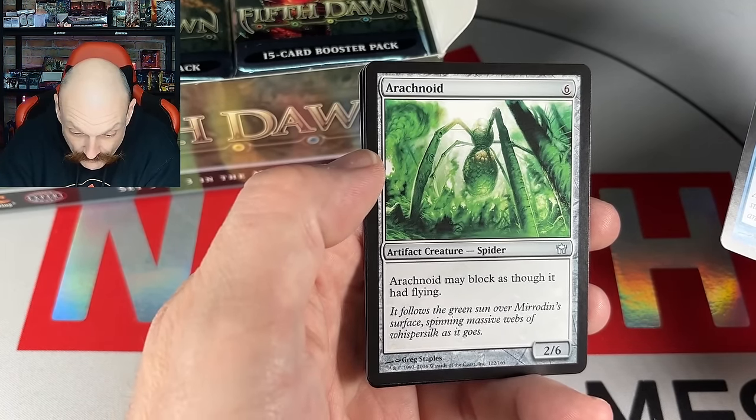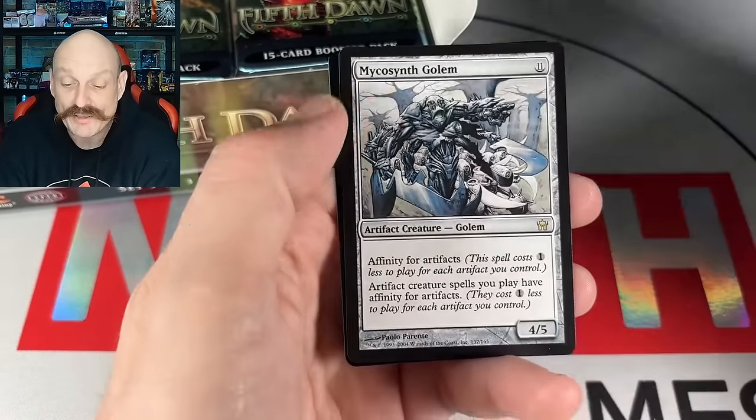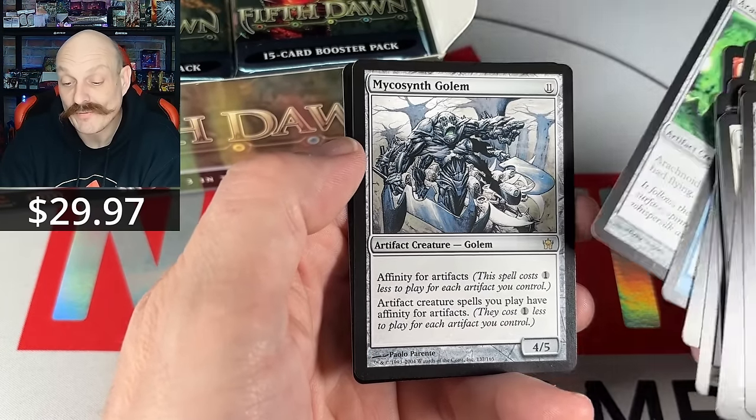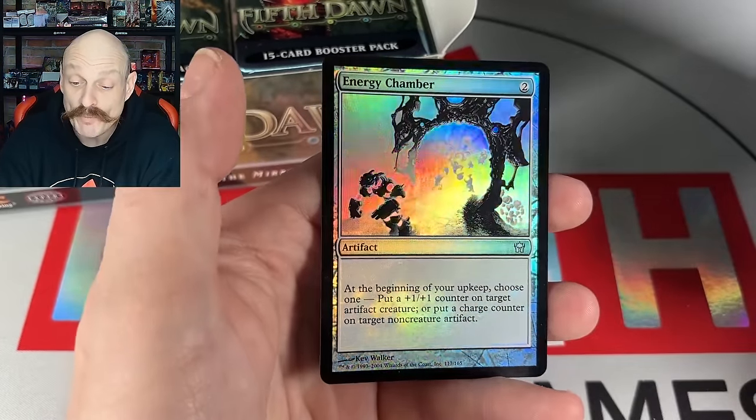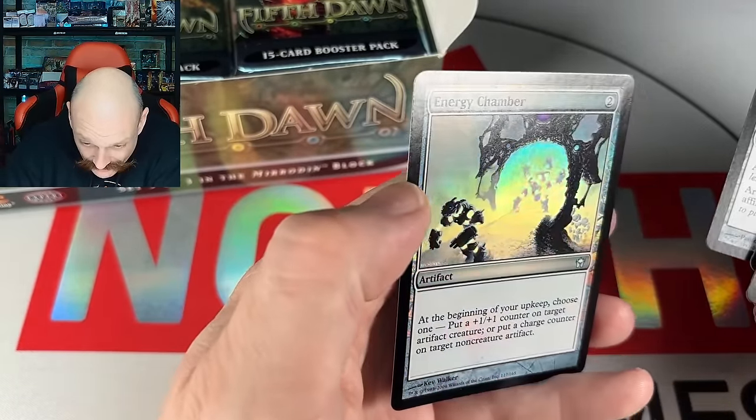A rack — no way! You know why I don't like that one? Because it only has four legs? Mycosynth Golem — that's good! Foil and Achiever! I wish you were KCI, but nice golem hit. How about that Chamber? Who cares, we get the golem.